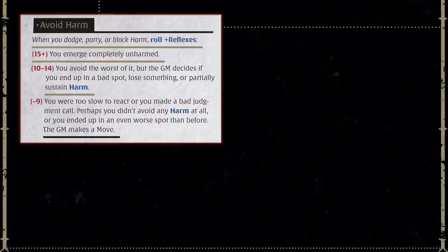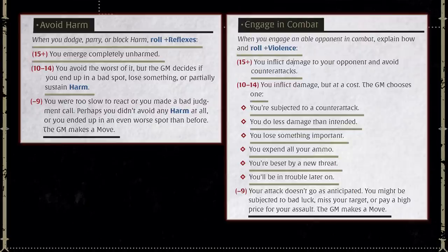If the Game Master begins the conflict with their own moves — such as 'the monster leaps from the open manhole, its teeth glistening like broken glass, and its claws swiping toward you, what do you do?' — the player might respond with rolling out of the way to escape, which would be Avoid Harm, or they might pull out their gun and start shooting, hoping to stop the monster before it hits them, which would be Engage in Combat.